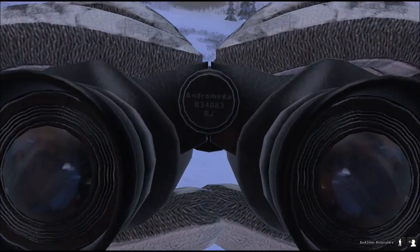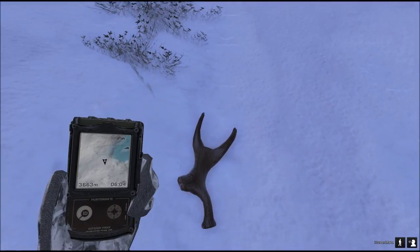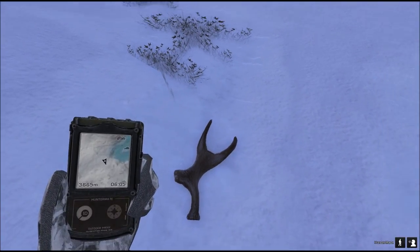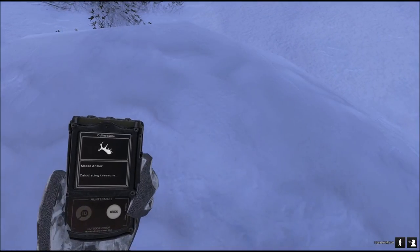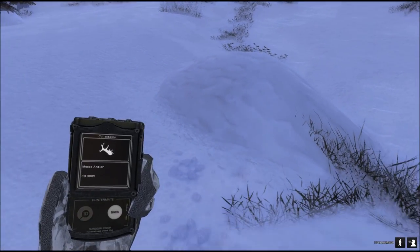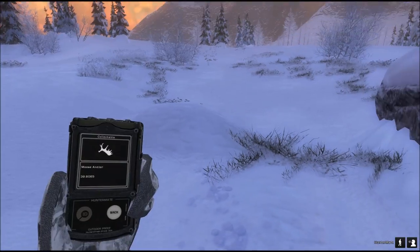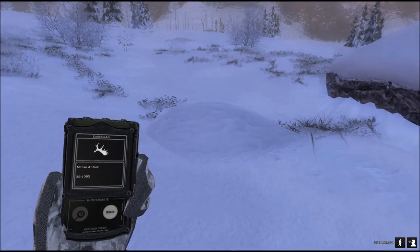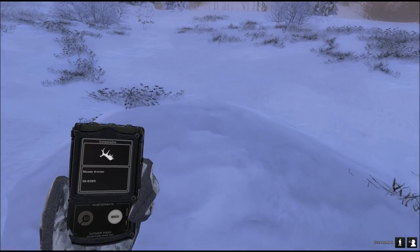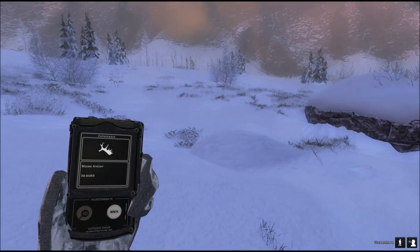Look, another one — and a massive one! This is going to be a lot larger than the other one. It's a tiny moose — let's see, the other scored 33... oh, 39! I have a new personal best shed antler — 39 points. This hill just came back — so I take back what I said before about antlers being underneath the hill. They actually remove the objects around the antler so you can find it easier, and as soon as I removed the antler, the hill came back. That is cool.